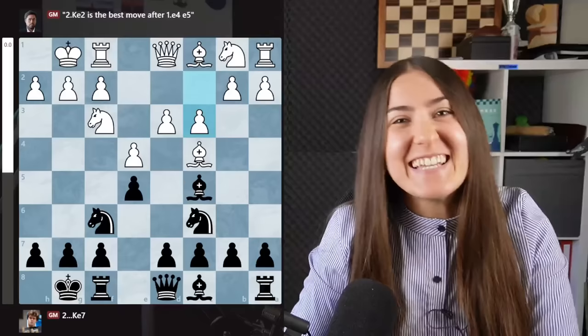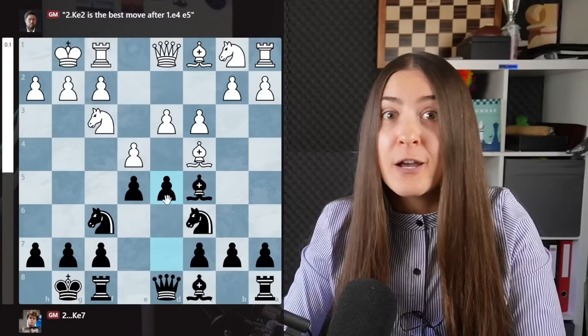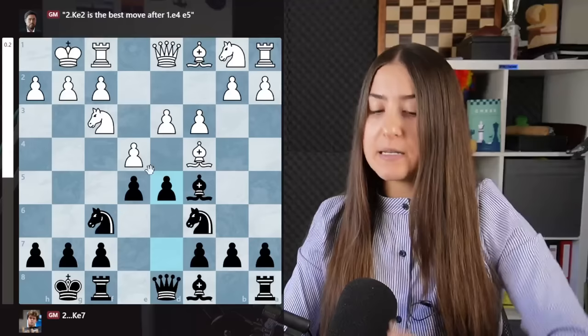c3 is what is called the Italian Game. They are playing a little bit more aggressively because one day they want to go for the move d4 for the center. Here, one move I recommend — I have lots of fun playing it — is the move d5. You go for the center immediately. But if you don't want to play this line, you can go for the most solid move: d6.